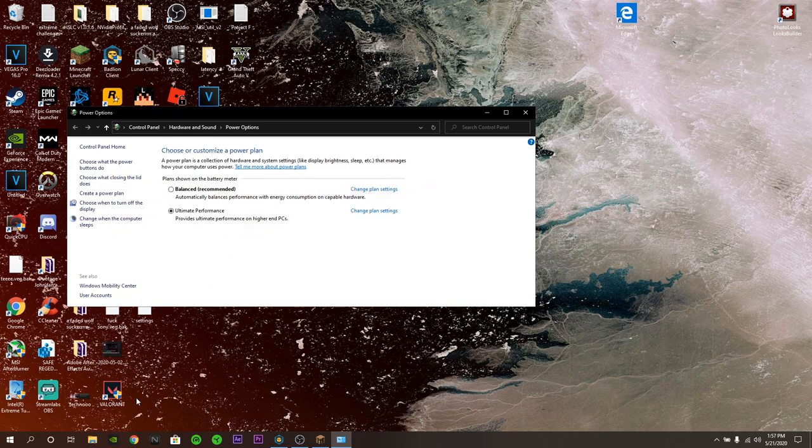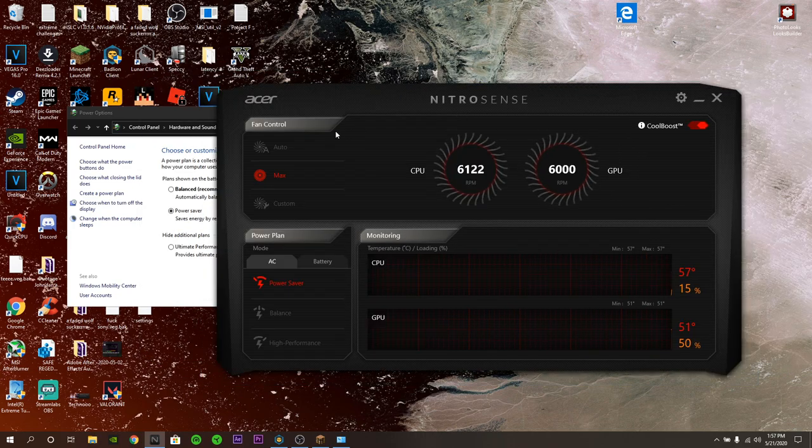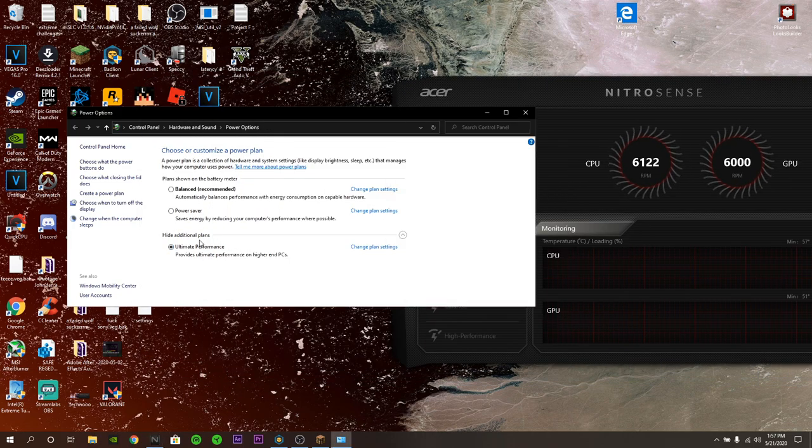My computer doesn't have it by default, but I do have power saver. I'm not going to turn it on right now because I'm recording and I don't want my computer to crash. So click on power saver mode — it saves energy but will reduce performance, so use it at your own risk. You might crash, get kicked, or get timed out from Minecraft if you select power saver mode.